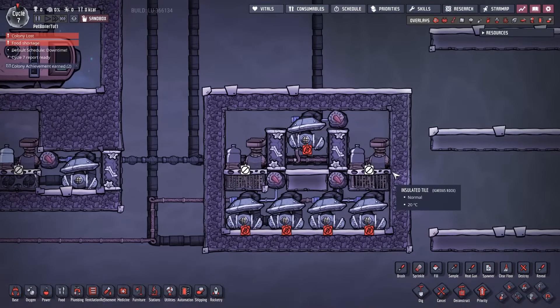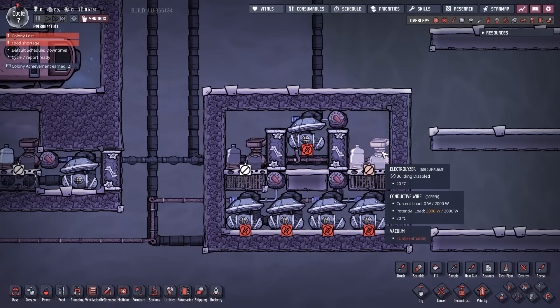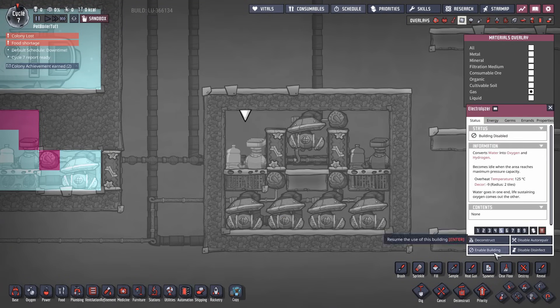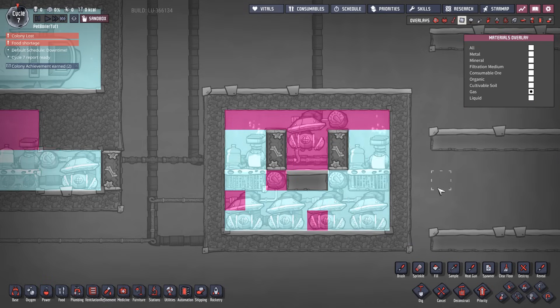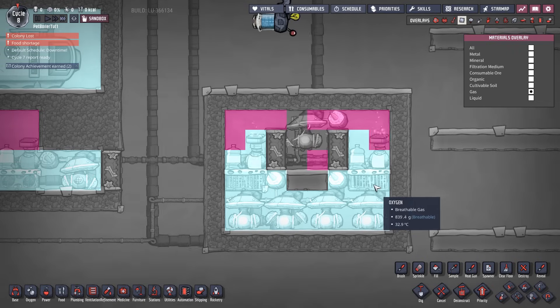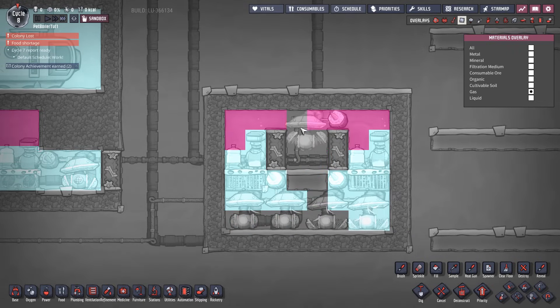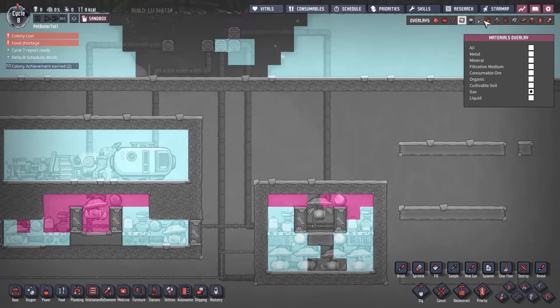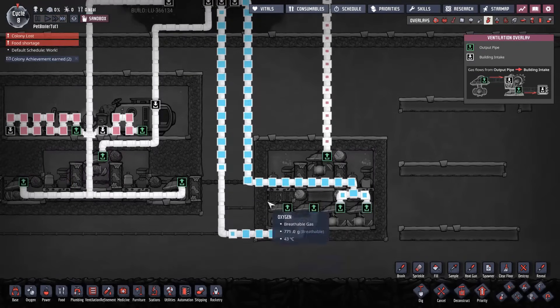This one I'm going to call the 'half Rodriguez' — it's not a full Rodriguez. Starting it up quickly, it works pretty much the same as all the others: gases pressurize, hydrogen goes to the top, oxygen floats to the bottom, and it starts firing away.